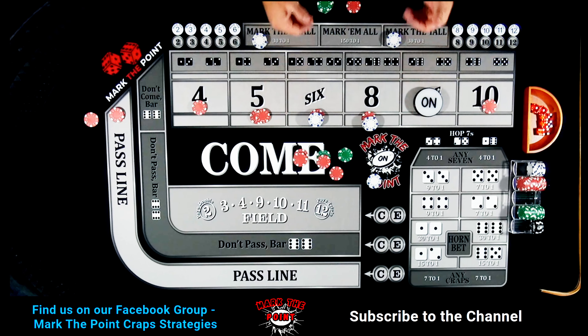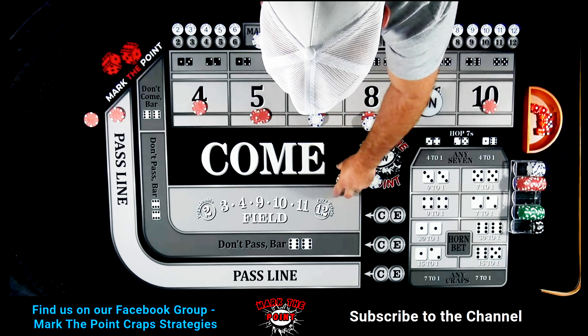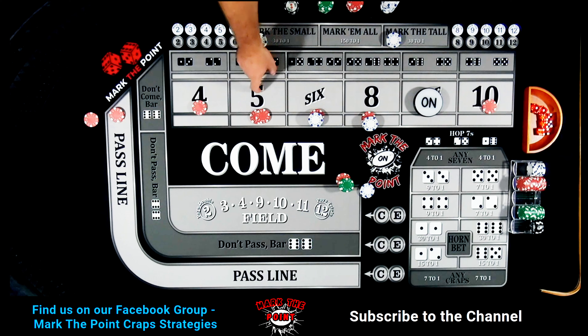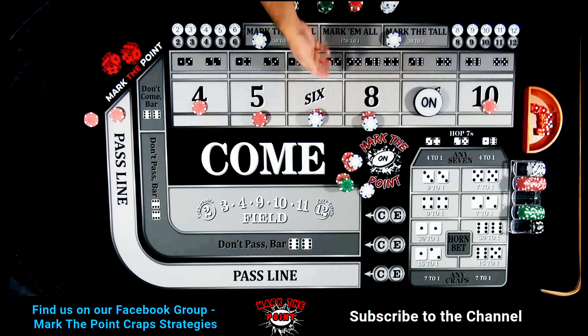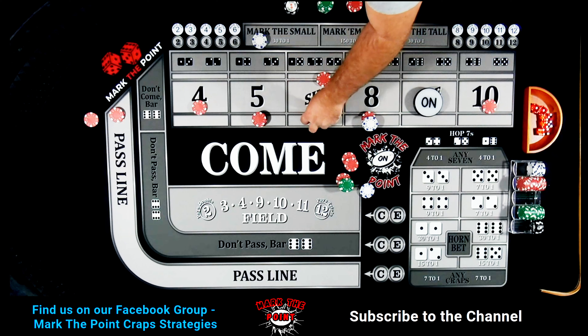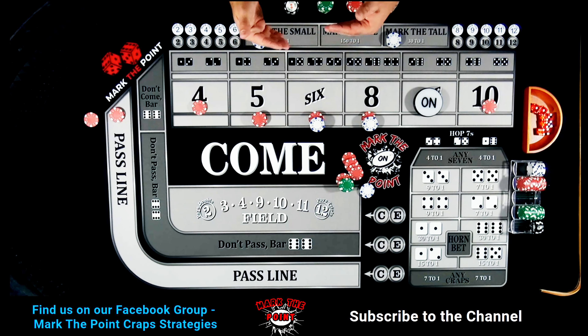Whenever we get to that second hit in the regression pattern, we're going to do a moderate press. If the five, six, or eight hits, each pays $21 — press it up by $10, making it a $25 bet, rack the rest. On the six, drop a dollar to the dealer and press it up to a $30 bet, racking $10. Two-unit press each time.